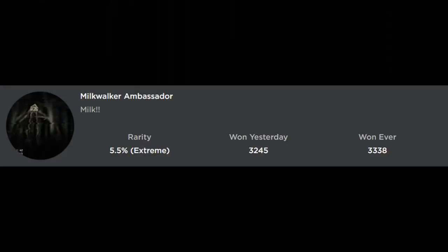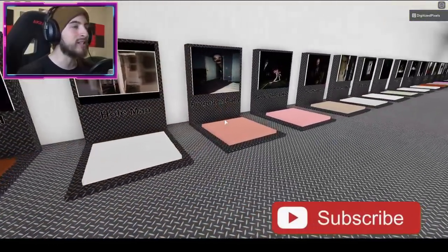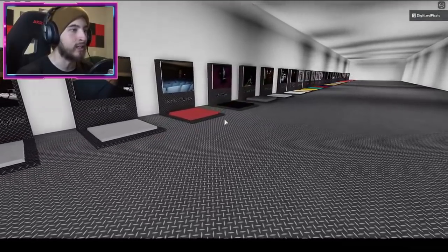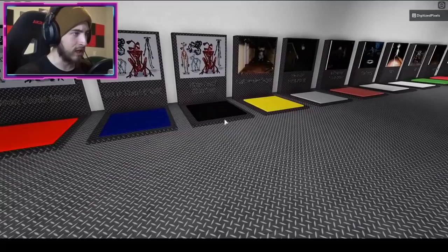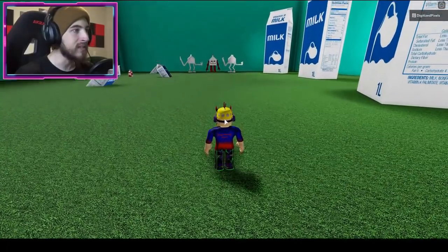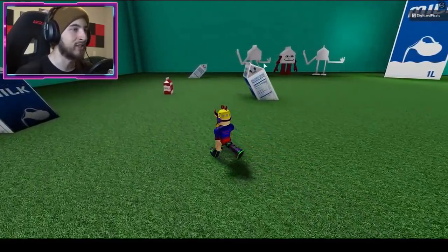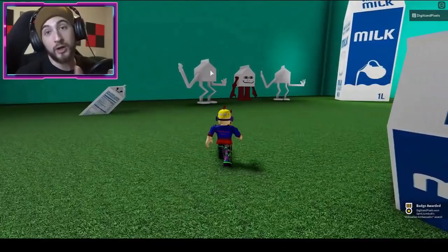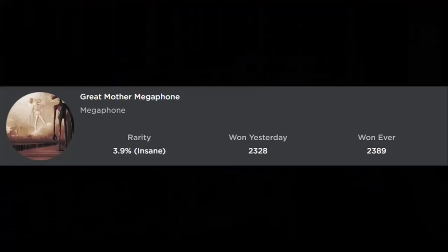The next badge is Milk Walker Ambassador. Go to the Milk Walker Ambassador map — it's far down the hallway. Once you're there, you can see a red milk carton to the left. Just ignore that guy completely. Touch the carton, get your milk, maybe go say hi to Santa Claus.